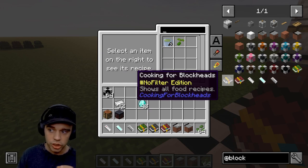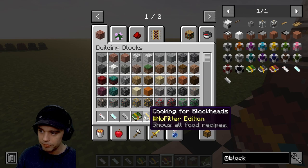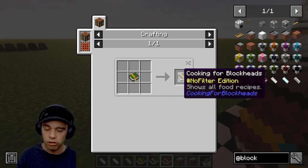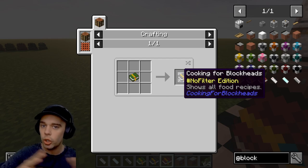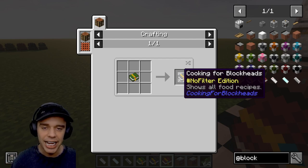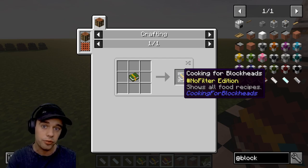There is a third book which shows all food recipes - you make that by putting Book 1 into a crafting table and it will show you all food recipes available in the mod pack you're playing. To clarify: Cooking for Blockheads doesn't actually add any food recipes - you'd need something like Pam's Harvest Craft or Farmer's Delight to add those recipes. This mod just lets you make them in a much easier way.